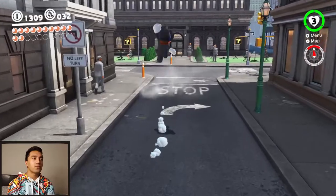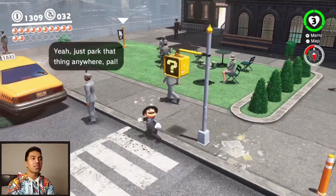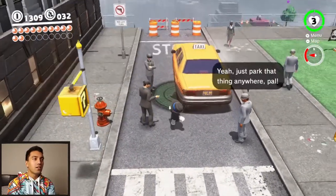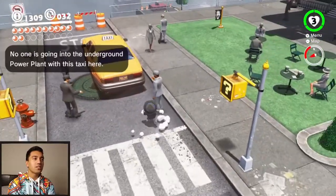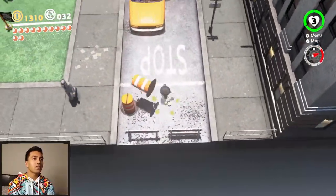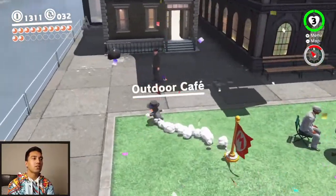What are you doing, New Donk City? Just going crazy. Just park that thing anywhere, pal — that's hilarious. Underground to the power plant. I wonder when this thing is going to be out of here and how I even get that taxi out. Is this like post-game maybe? Power plant — that seems pretty sick.